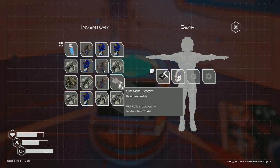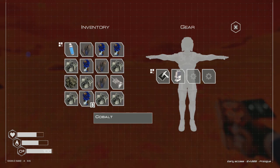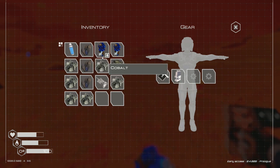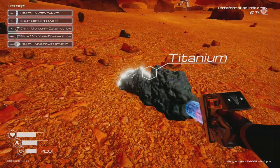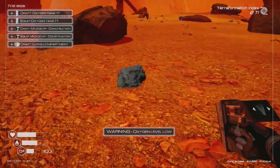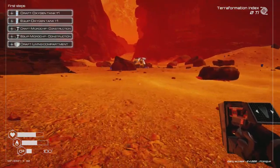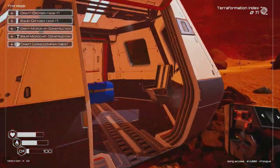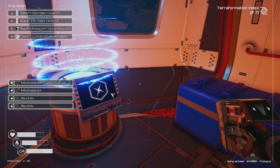I'm pretty much full right now. I need to drop some stuff. Dropping cobalt — I don't need it right now. I just need to find different types of resources. Let me get titanium, and finally found some silicon! Oxygen level is low — I need to go back right now.